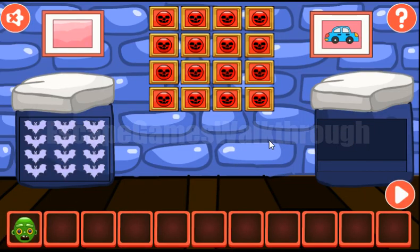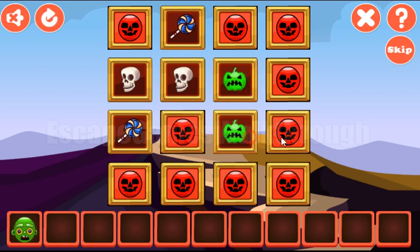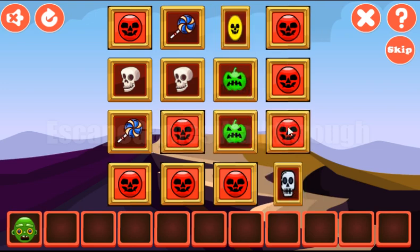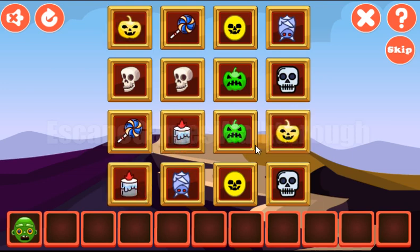We've got a zombie face. Next, let's play this memory game and find pairs for different kinds of Halloween symbols: candy, candles, green pumpkin, yellow pumpkin — it is not here — square skull, this bat, candle, and the last.